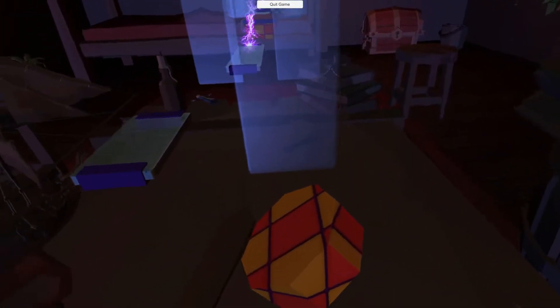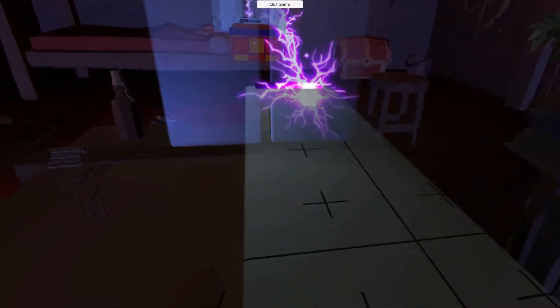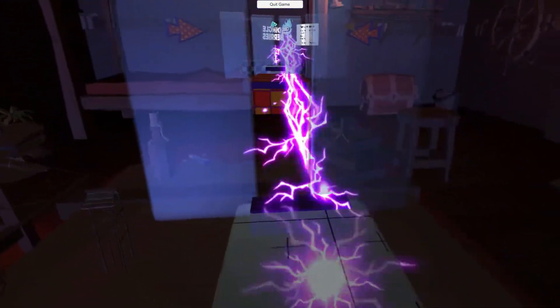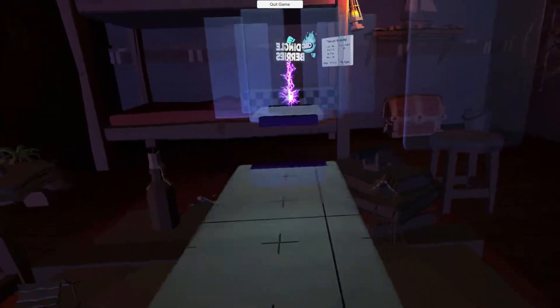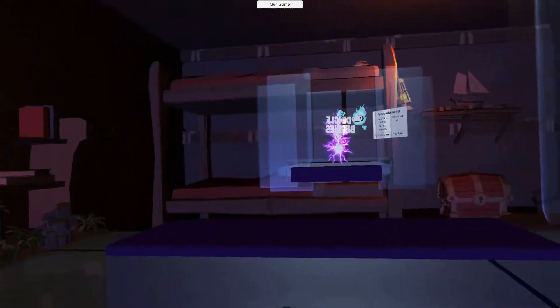Especially for something that's being called an alpha build, this is pretty good. You propel yourself forward by pushing off from the floor and jumping around. You also have smooth turning, but unfortunately it is a little bit slow, so I do recommend standing room so you can at least turn around within your play space. I think this will make the game easier, as long as you're not tripping over your wires. Unfortunately, when you do turn in this game, there is an automatic vignette that I couldn't turn off, so beware of that.